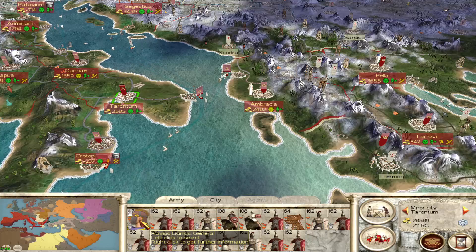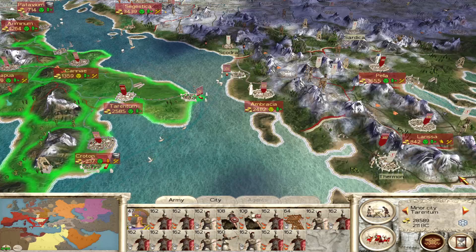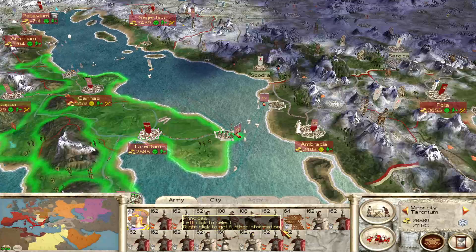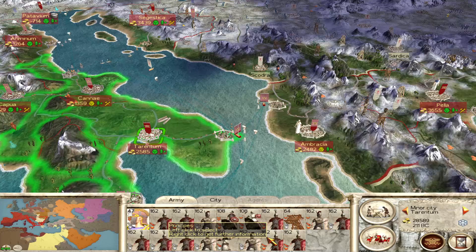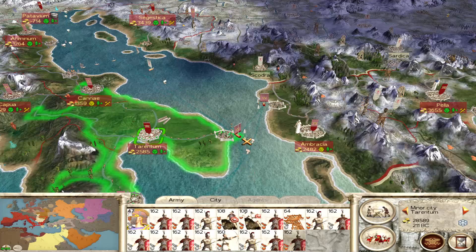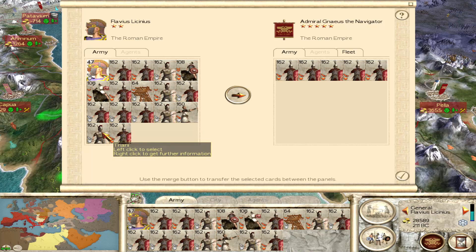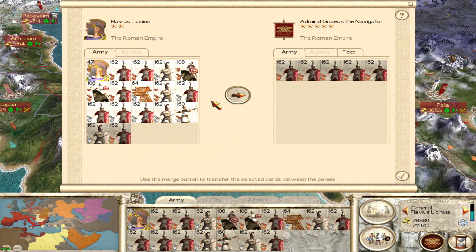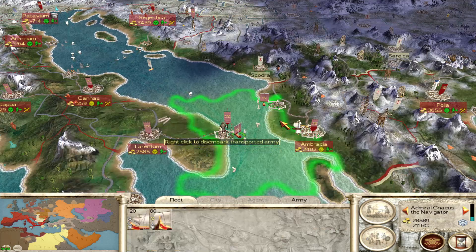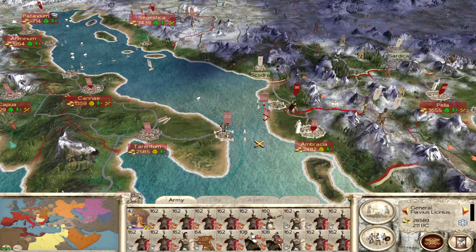We have a general here — Clavius Licinius. He's 34 and he's a good general. I'm going to send his whole force onto the ship. We're not going to get all of them. There he is — we can get him over here and send him after the Greeks.